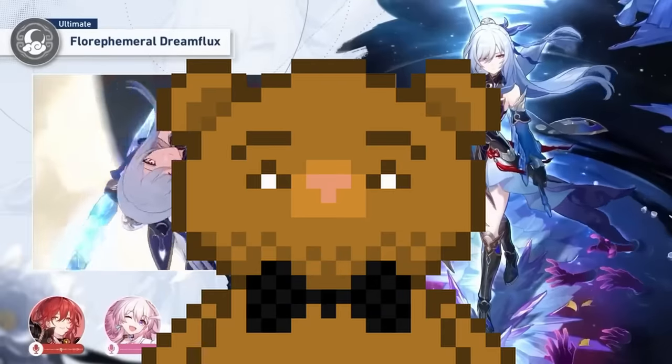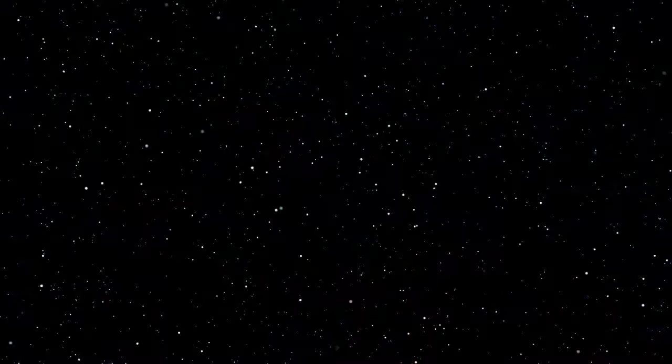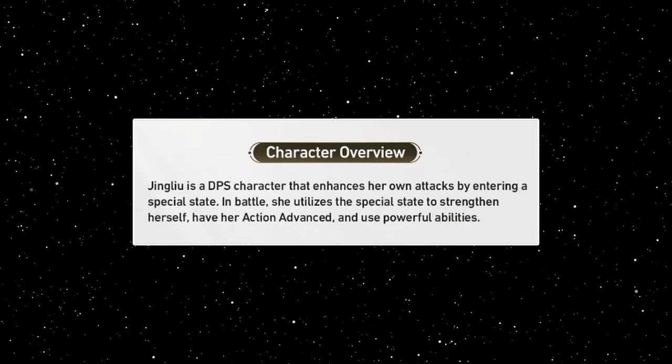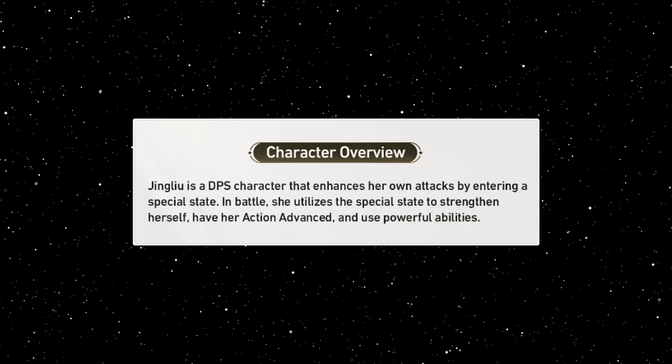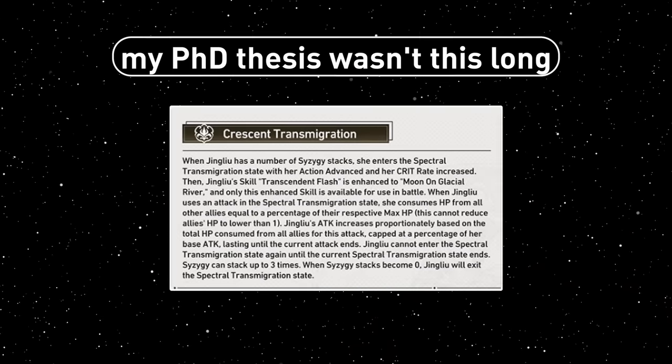One problem is her HP drain, but as long as you've got a strong sustain, I think you're fine. She is a 5-star ice destruction unit — our first of this combo — and her setback as a destruction unit is that she has weaker turns outside of her special state, and then she consumes ally max HP when she is inside this state in order to do her big damage.